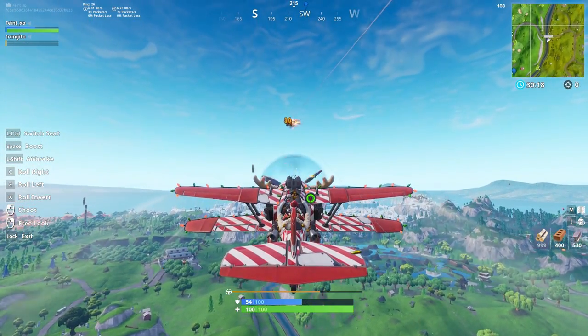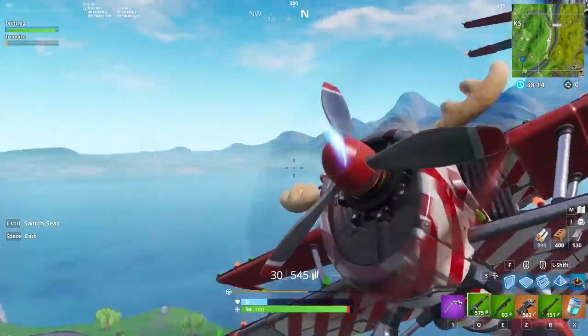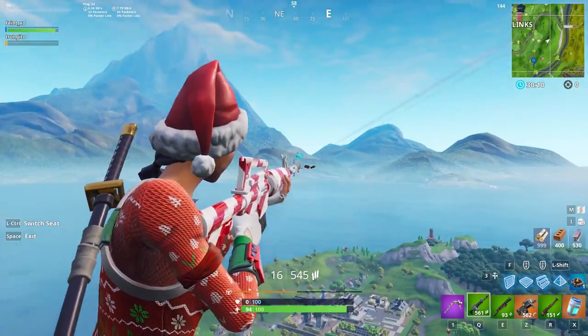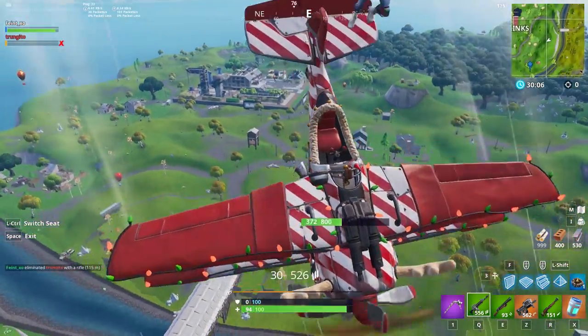Finally, don't limit yourself to using the plane's turrets in dogfights. Shooting your turret until it burns out, then hopping onto a wing and emptying out an AR clip can do a lot of damage in a short amount of time. Not to mention, you can aim anywhere while sitting on the wing, not just the direction you're facing.